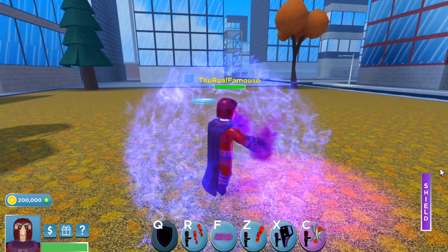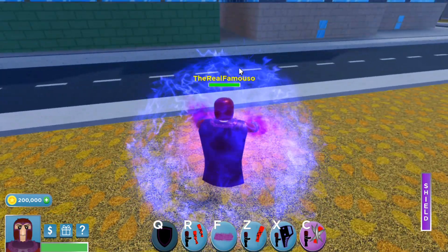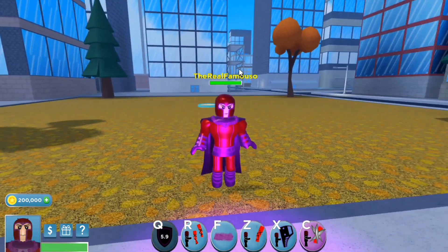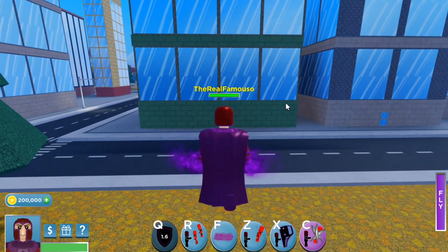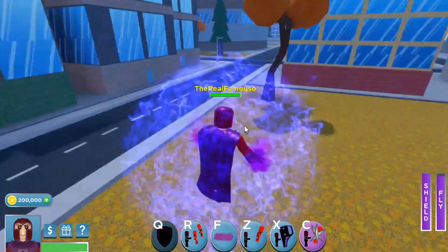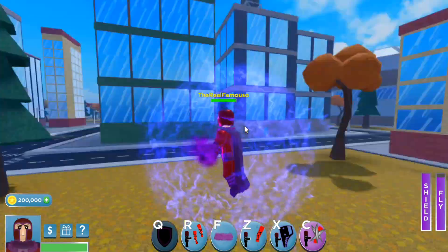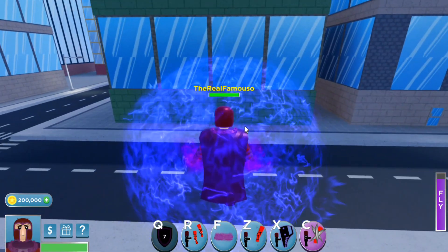First we have his shield, which is Q. It's cool — I mean it's just a shield, but you can use it while flying, as you can see, and you can also move with it while flying, which is really cool.